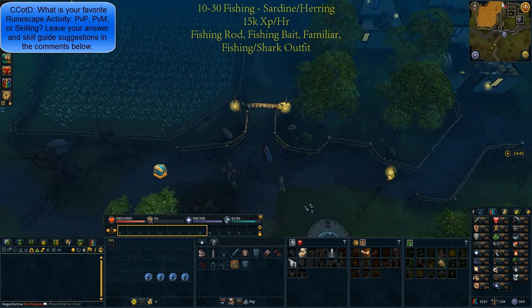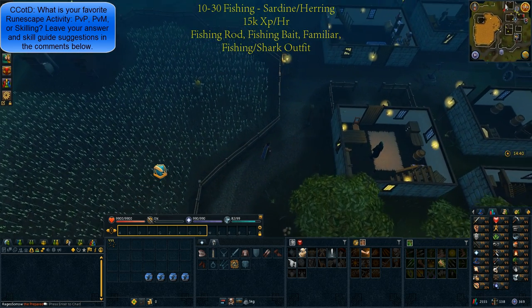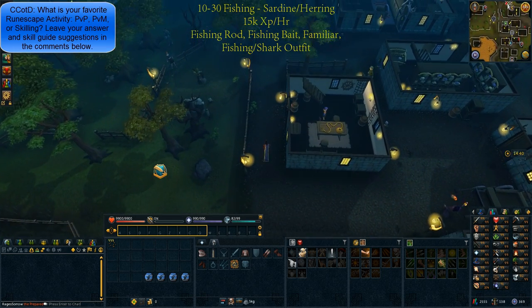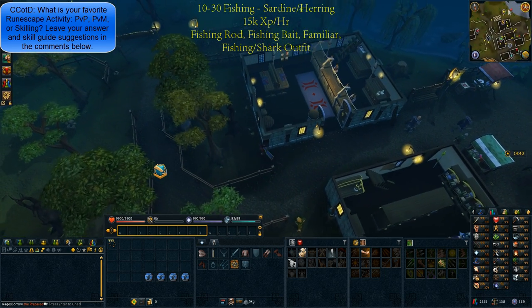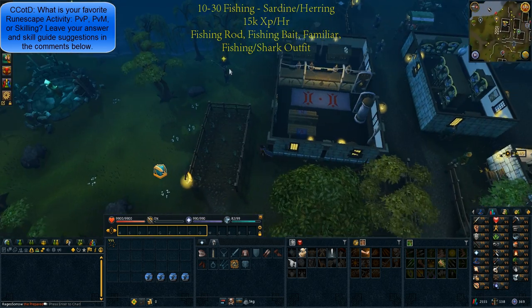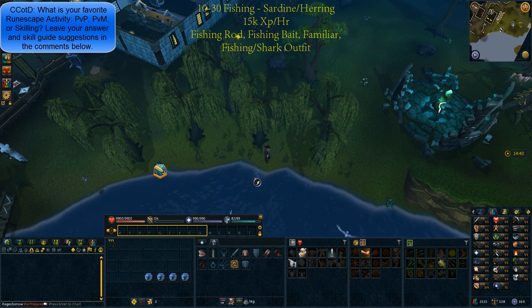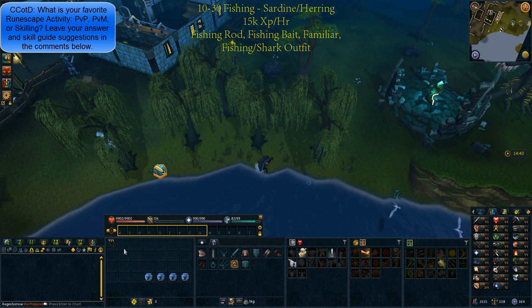From level 10 to 30 fishing, we'll be doing sardines and herrings. This is roughly 15k XP per hour. You'll need a fishing rod, fishing bait — make sure you bring your familiar, your fishing and shark outfit, and any fishing urns if you want. Head again to the south of Draynor Bank. This time, right-click the fishing spots and choose to bait them. You'll start catching sardines and herrings. They're only a few GP each, so it is recommended to drop them or use the consume option on your shark outfit to speed your way to level 30.